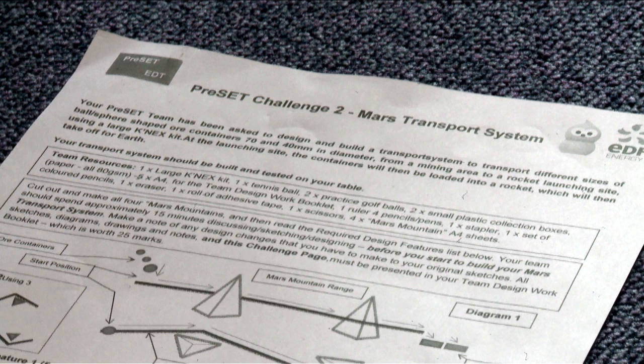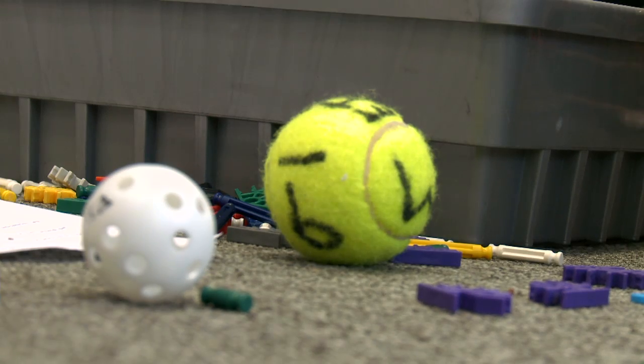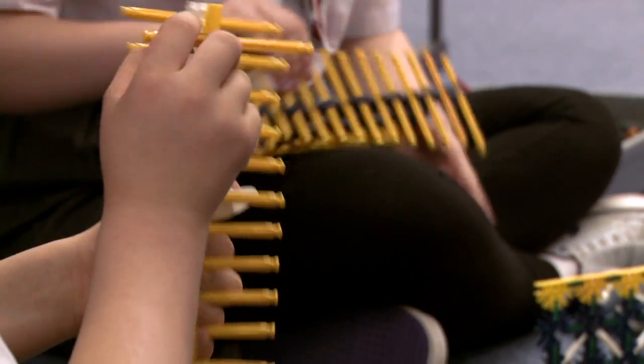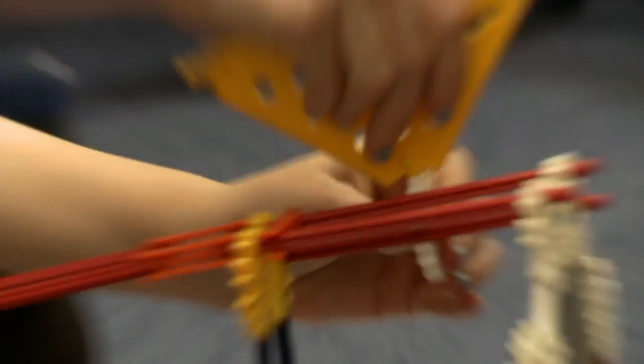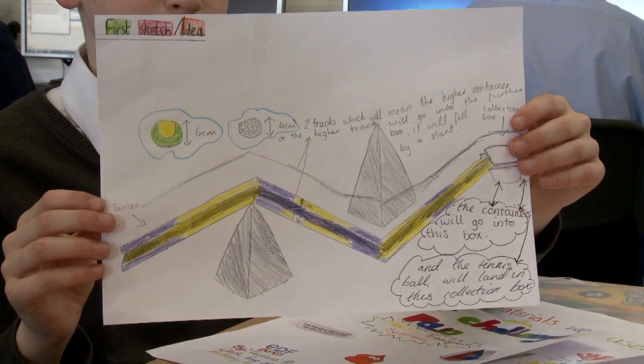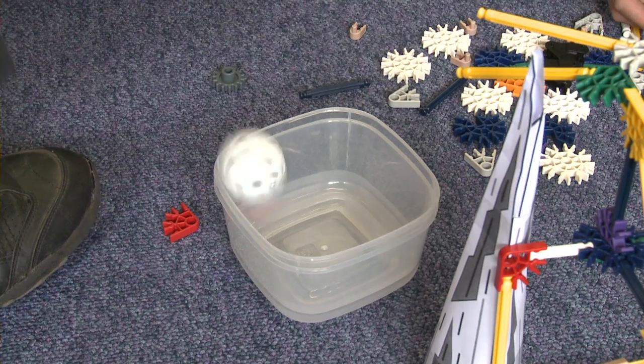Preset Challenge 2: Mars Transport System. Your preset team has been asked to design and build a transport system to transport different sizes of ball-shaped containers from a mining area on Mars to a rocket launching site. Using a K-next kit, build a transport system. The system must be able to carry cargo around Mars mountains to reach the launch site.